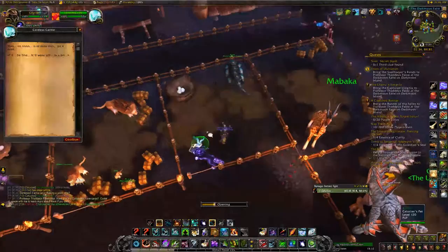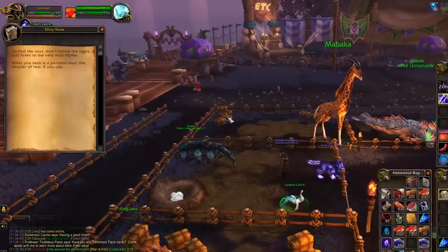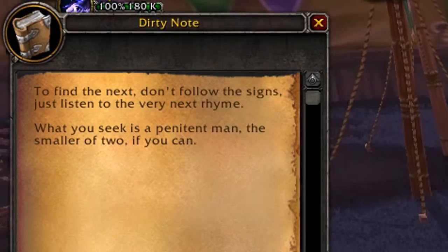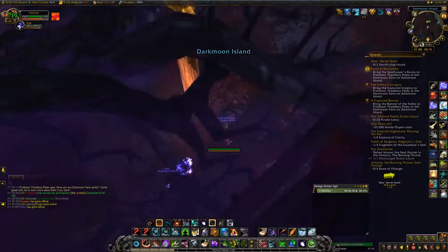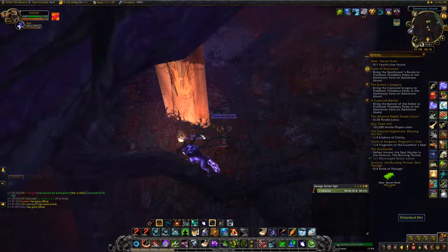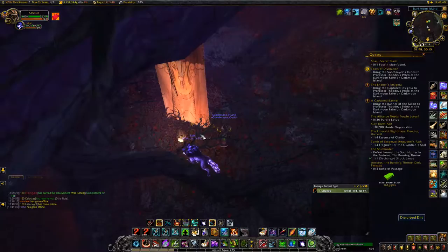We got a Dirty Note: 'To find the next, don't follow the signs. Just listen to the very next rhyme. What you seek is a penitent man, the smaller of two.' Here we are all the way at the north where you come into the Darkmoon Faire — the fourth clue right here. There's this little glowing thing — it's right beside the light, difficult to see. Disturbed dirt — click that.